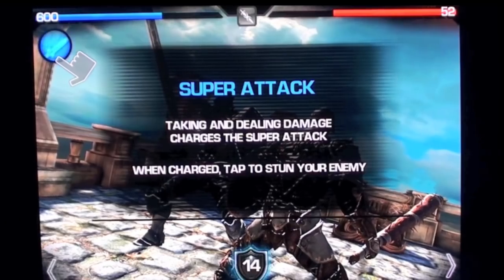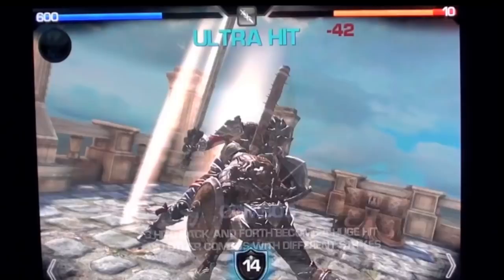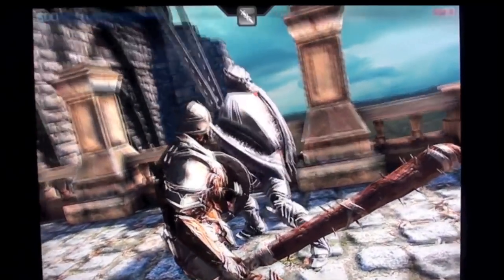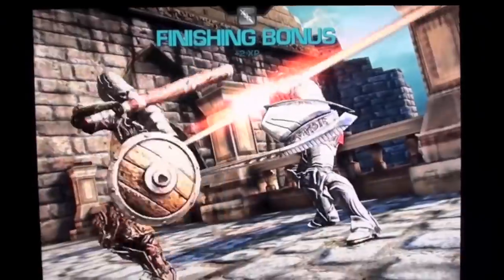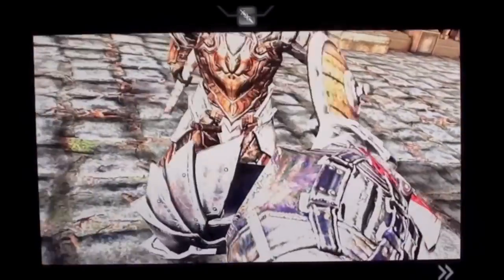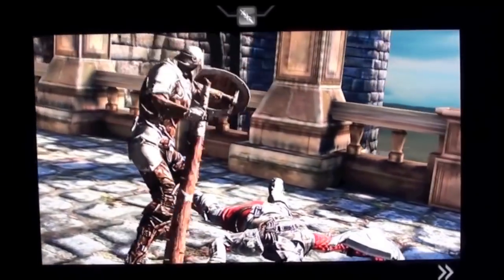The blue circle with the sword on it creates an automatic rage, giving you a big window to attack like crazy. If you damage the enemy or get damaged, your blue circle will start filling up.